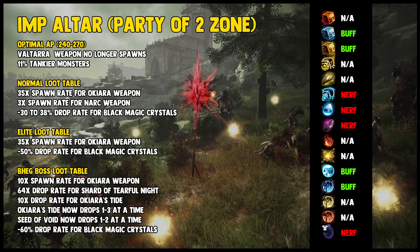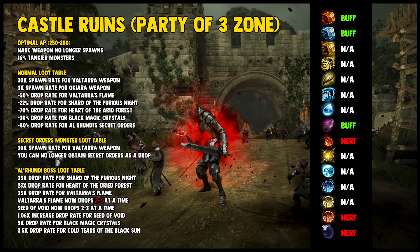What Pearl Abyss has basically done is nerfed the drops to compensate for the increased Elvia weapon buff. As we move on to Castle Ruins, it's another one that got hit pretty hard. Secret Orders are the most important thing for you in this grind — there's an 80% decrease in that drop rate, which is insane. Monsters also tank 16% more. There are buffs to the Alrundi boss itself though, so when you do get a Seeker Order to drop you'll be able to get more from that. The optimal AP range is now 250 to 280. It's one of the best spots for those coming from Seasons trying to catch up quickly, so we'll see how it ends up after these changes.